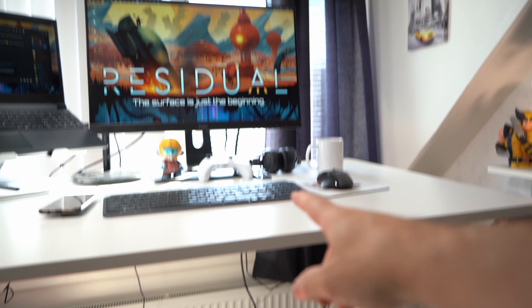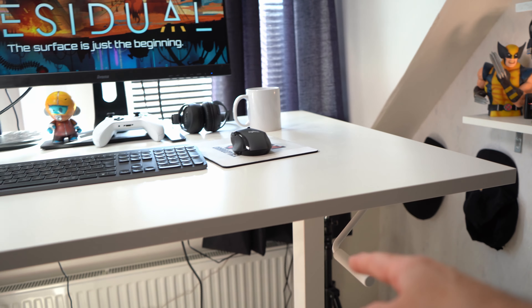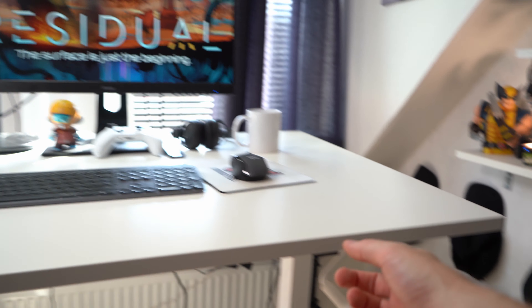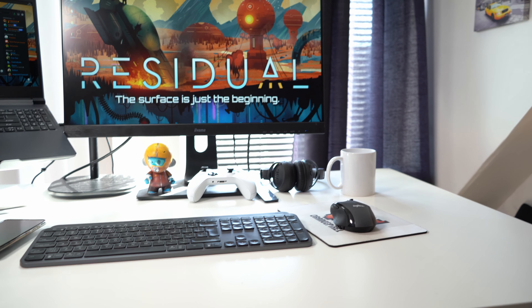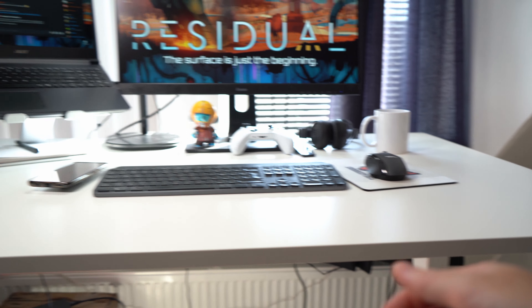The desk is from IKEA — a very simple standing/sitting desk with a manual crank. I know everybody goes for the fancy automated stuff, but I do it up or down maybe once a week, and that crank takes 10 or 20 seconds. If you want a standing desk but can't manage to crank it, maybe you should just buy some gym equipment. This is very cheap, very simple, and it's a great place to work.